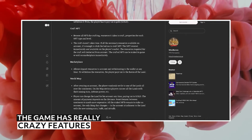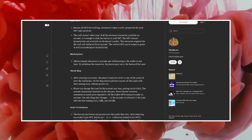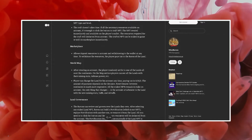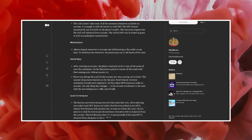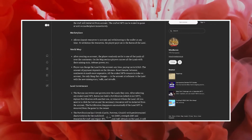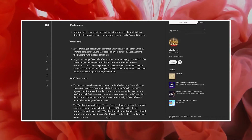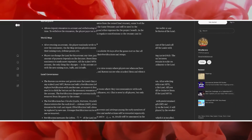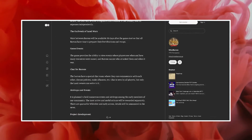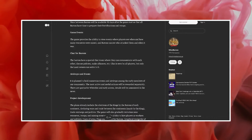The game has really exciting features like the world map, where the player randomly settles on one of the lands across the continents. On the map section, players can see all lands with their mining stats, defense power, and more. The game provides the ability to view events — players can see when and how many resources were mined, and Barons can see who attacked them and when. You also get an exclusive chat room, with plenty of airdrops and events happening there.